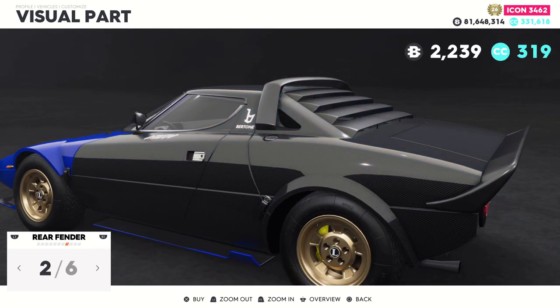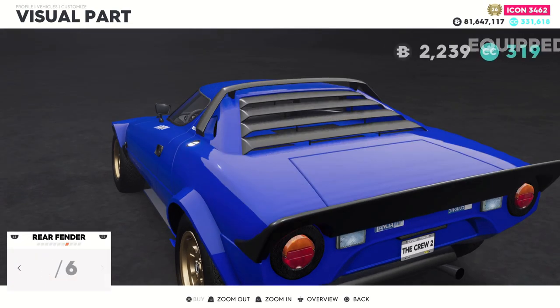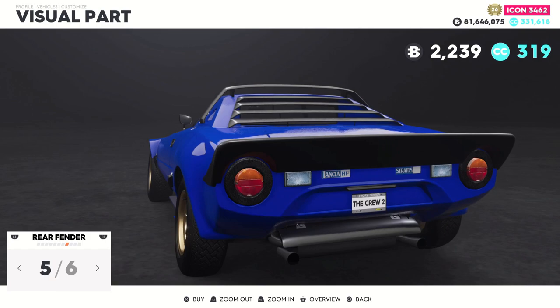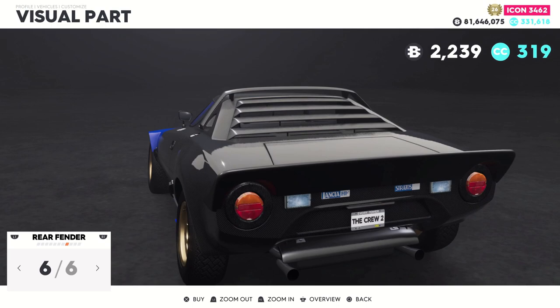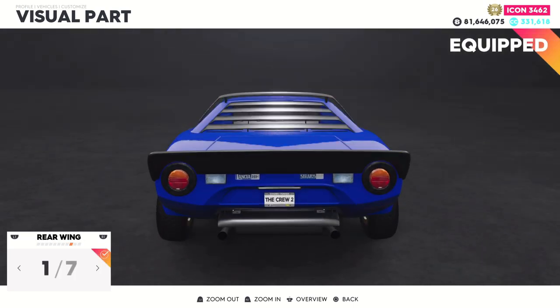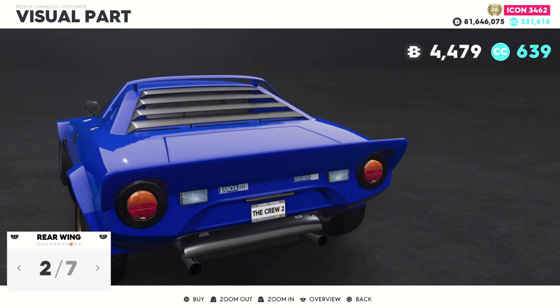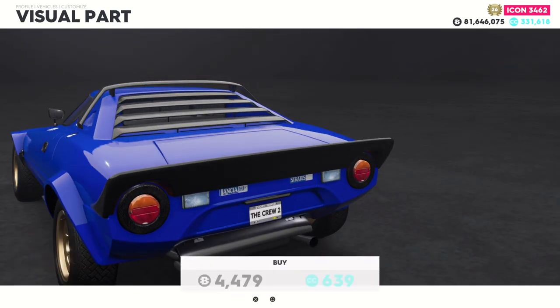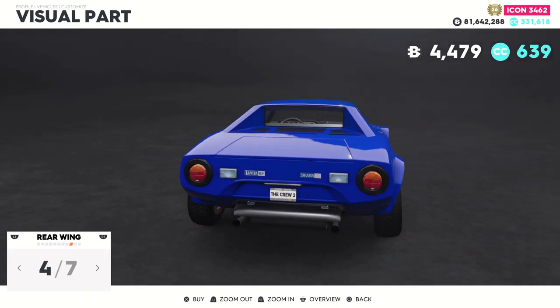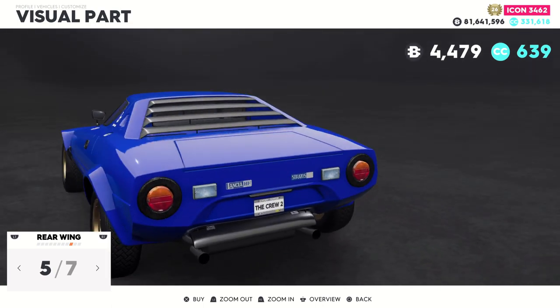Moving to the back fenders, this thing can go fully carbon. There's another wide body piece to match mine, a carbon version, then another kit option with its carbon version as well. Moving to the rear wings, I couldn't decide which ones I like. There are the regular ones, the carbon version — I'll probably go with carbon — then nothing, which doesn't look right, then a louvered piece.